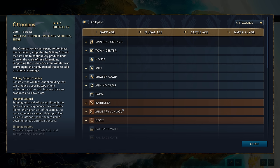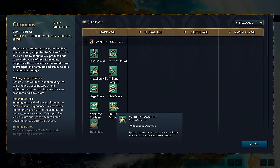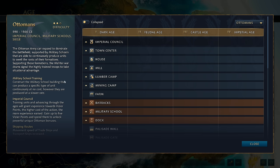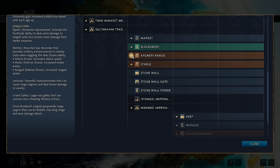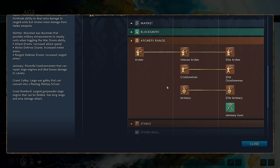The second strength of the Ottomans is their timing push — a military timing push that occurs in the Third Age, done through the Imperial Council via a unique tech called Janissary Company. It spawns two Janissaries for each military school you have at your landmark town centre. You can ship up to eight Janissaries in the Third Age — that's a lot of resources, more than 1,400 resources, just from the click of a button.